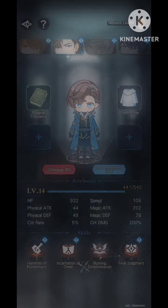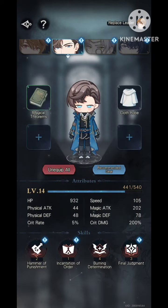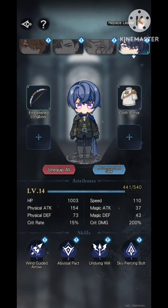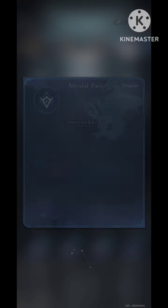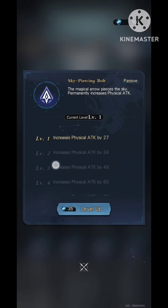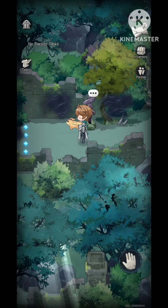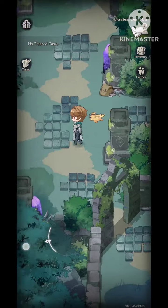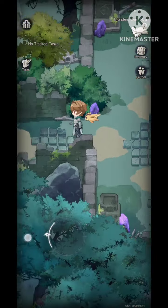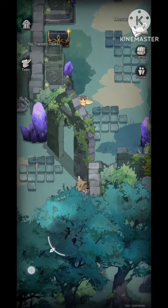For Marius, I'd suggest his active skill first so he can buff all team members, then the passive skill. Rosa's skill is special — you have to charge it by continuously attacking opponents, so it takes some time to activate. But when she uses it, she can stun enemies, so all hail queen Rosa.